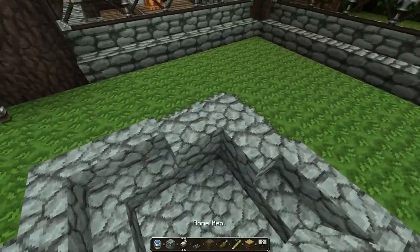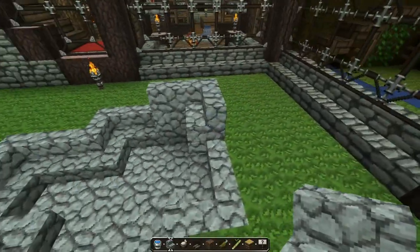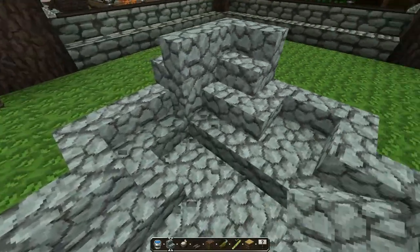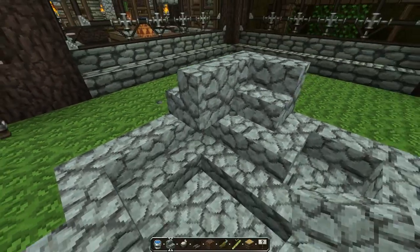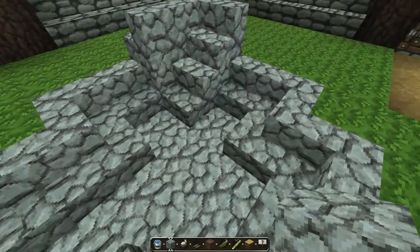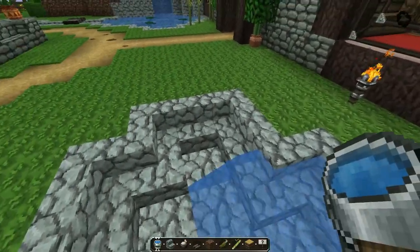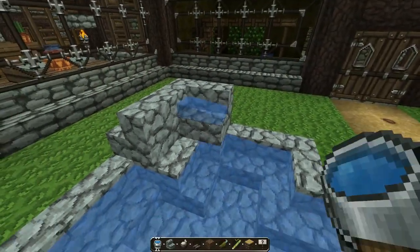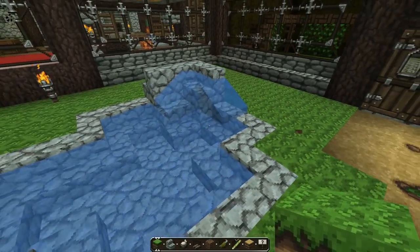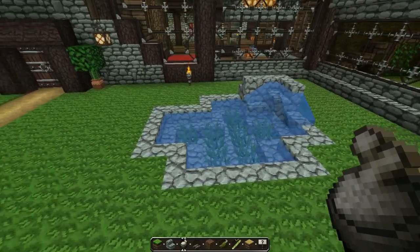We'll get rid of that because we're going to need some stone stairs right about here. Yeah, that looks fine. And that wasn't right — I think I was just fine with the symmetry there. Yeah, that's fine. We'll put some water everywhere and then a water source right there. It will keep pouring like that but you know what, it looks fine just the way it is. We'll put some seagrass right there, and that is beautiful.